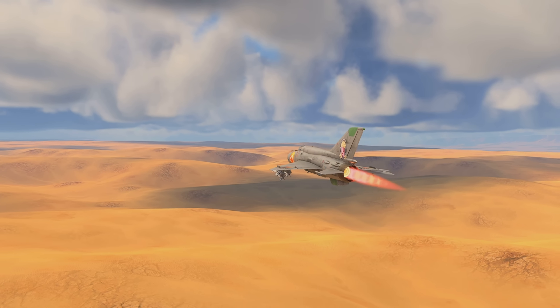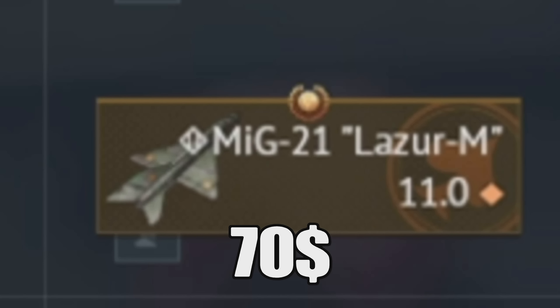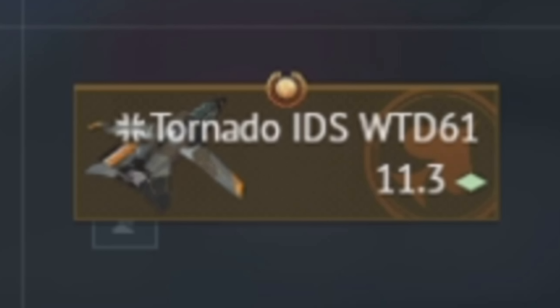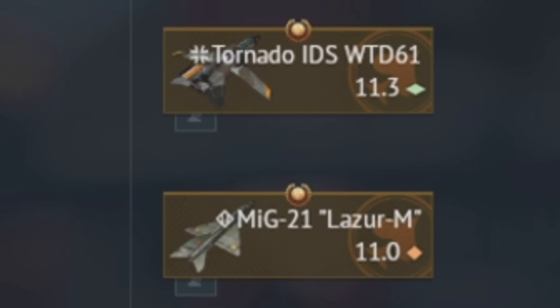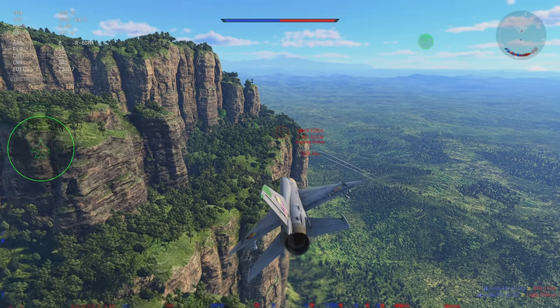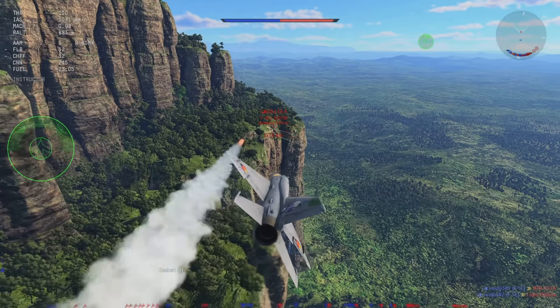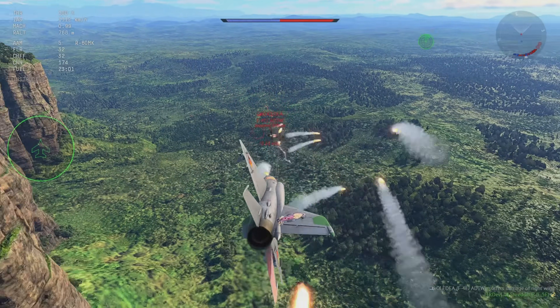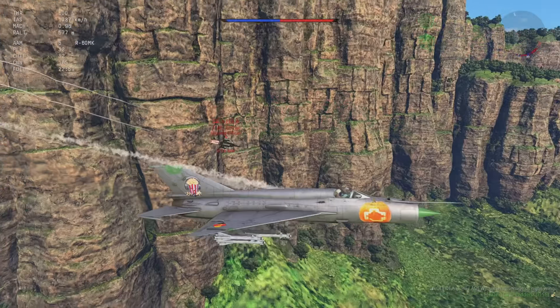So next up, we got the Germany top-tier premium. It costs 70 bucks and sits at 11.0 battle rating. Not gonna lie — if you just want to watch some YouTube while grinding and get to top tier fast, the Tornado is probably going to work way better for you. But for the sake of the video, we're going to do the MiG-21. It is our 60s, but we're kind of close. Definitely not — never mind. And I can't aim the MiG-21. That's great.